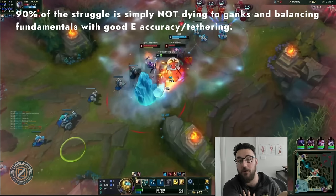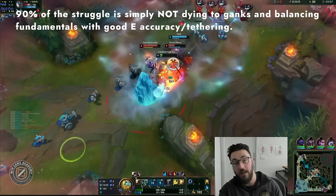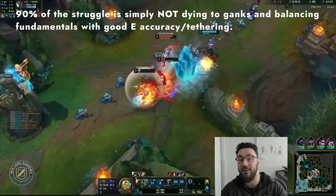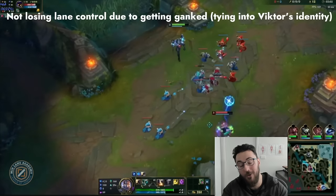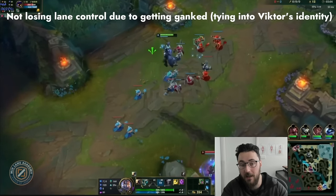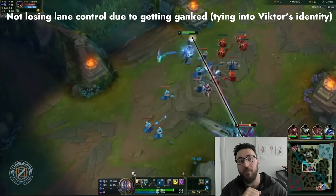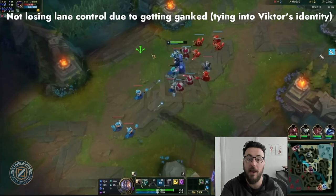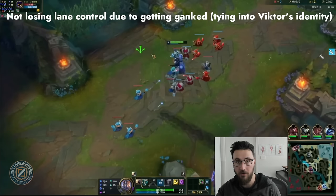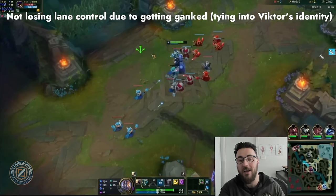90% of the struggle is simply not dying to ganks and balancing good fundamentals with great E accuracy and E-tethering — tying back to that initial drill. Being able to move your character, time your E with last hits, while not dying to ganks. That's a massive part of the Gold 4 to Platinum 2 journey, and a lot of people struggle to internalize that lesson.